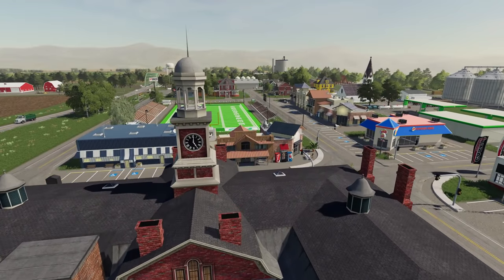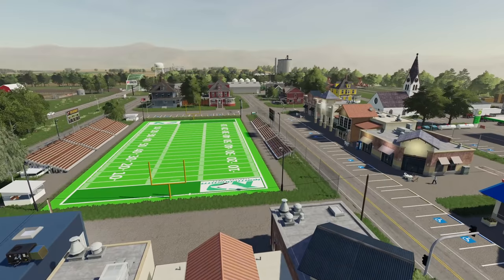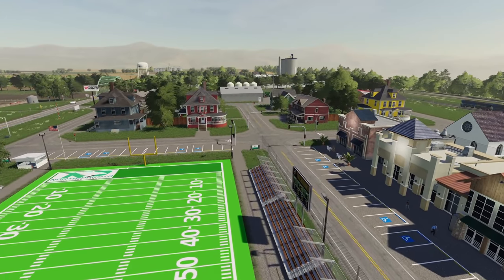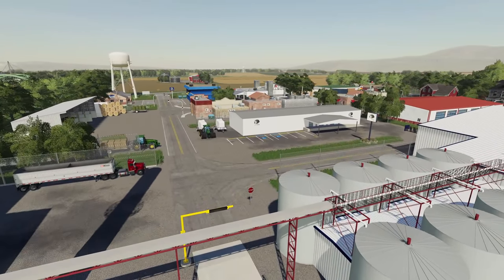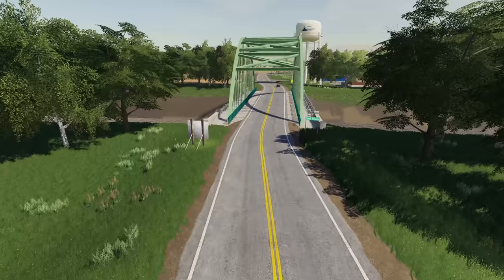First things first, this is a standard size map, PC only for Farming Simulator 19, still in alpha or maybe beta stage currently. Coming out very soon — hopefully in the next couple weeks we should see this map ready for release. This is yet another map done by DJ Modding. You might recognize his name from Upper Mississippi River Valley, Oklahoma 4x, somewhere in Canada, and Deer Cut.